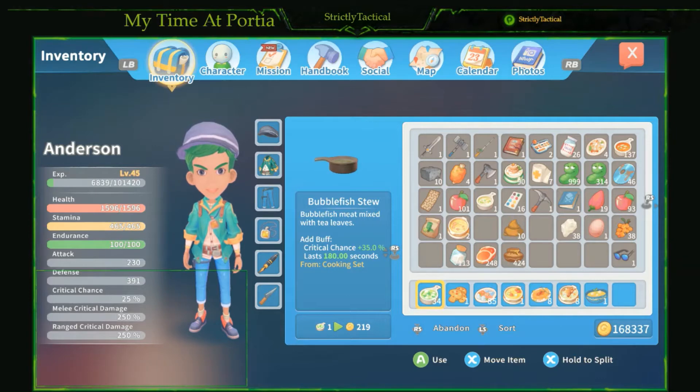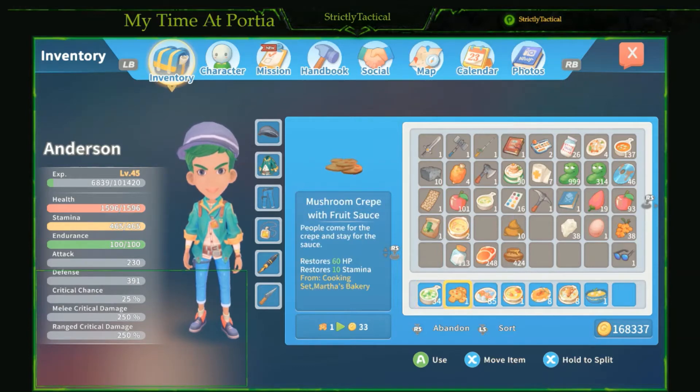To cook bubble fish stew you'll need two bubble fish, one tea, and one salt. That will create your bubble fish stew, and you're gonna really love that one for dungeons. The next one we're gonna take a look at is the mush mushroom crepe with fruit sauce.